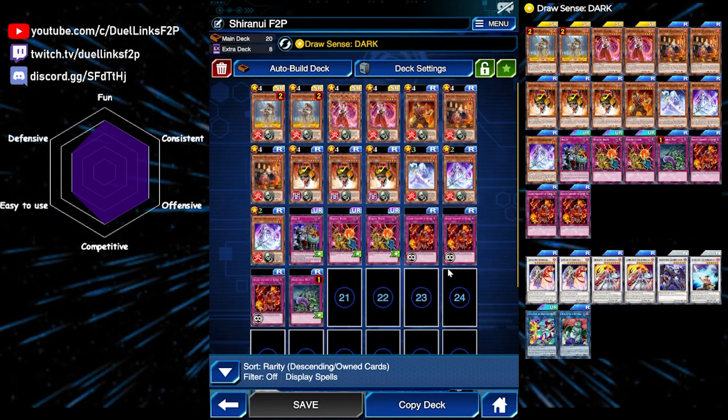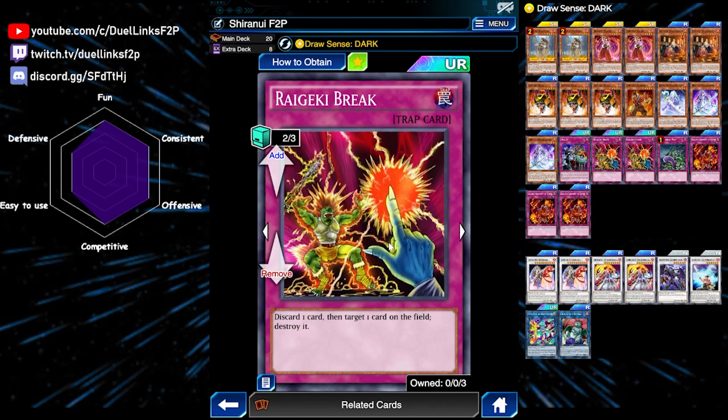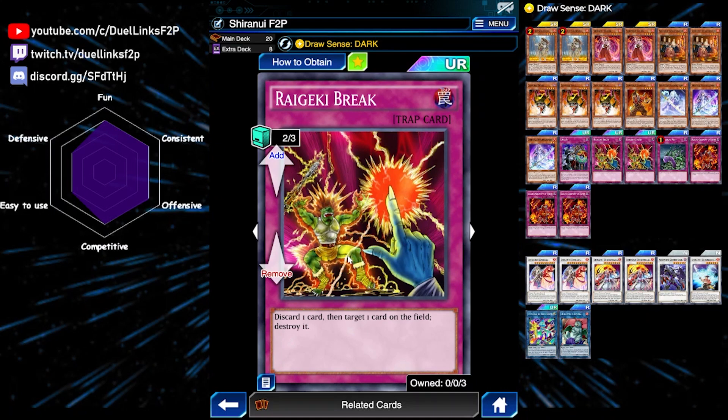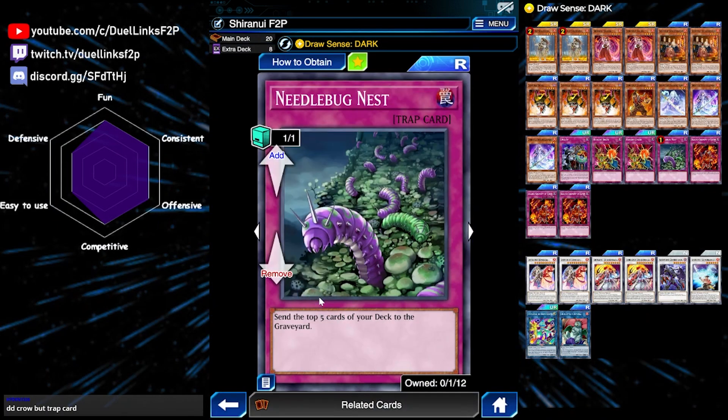Solitaire can summon any monster, and that effect is really good. Raigeki Break is in the same minibox, so we can play two copies of it. It is just a good staple trap overall, and its discard cost can be useful when we want to discard our Spectral Sword if we draw it. Since Raigeki Break destroys any card, we can use it as monster or backfield removal. We're also playing some milling traps like Dice It and Needlebug Nest. You can replace Needlebug Nest with Econ if you want, because they're both limited to one, but I like playing Needlebug Nest because it helps enable your combos.